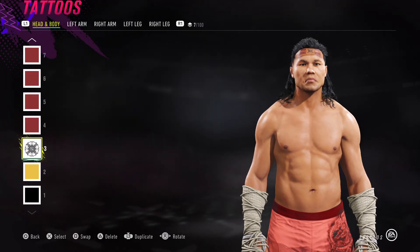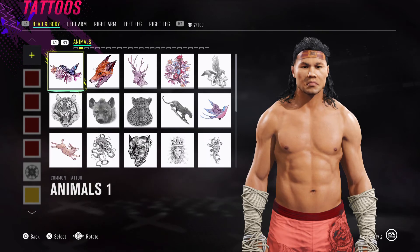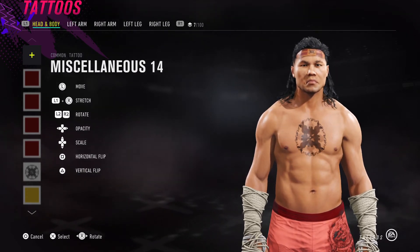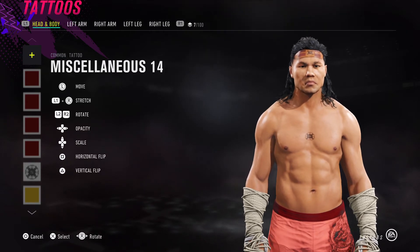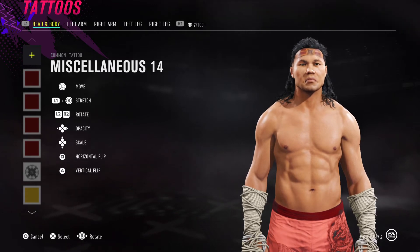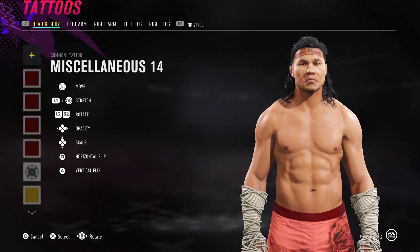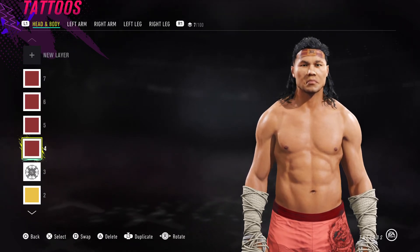Next we're going to create a unique tattoo using miscellaneous 14. New layer again, go across four times to miscellaneous, and number 14 is the one. He has something in the middle of his tattoo in real life — some unique shape. You can try to make it out of other tattoo shapes, but if you just want to get it done quickly, go for miscellaneous 14, use L1 to resize it, put it in the middle of his headband, press X and you're done.